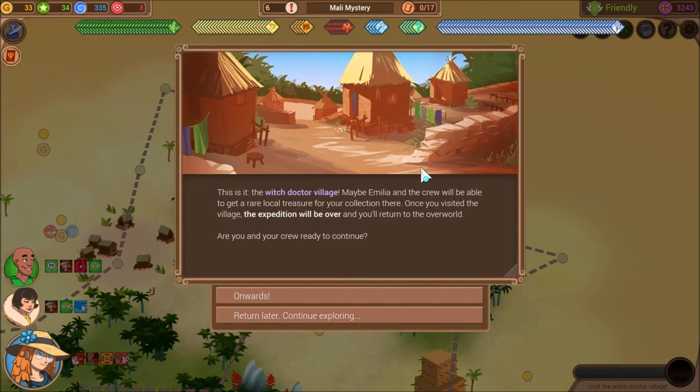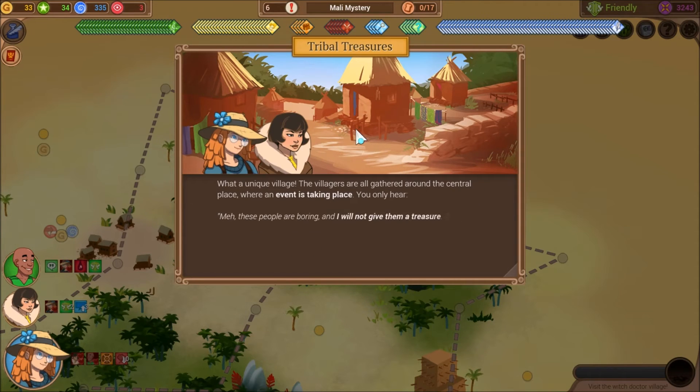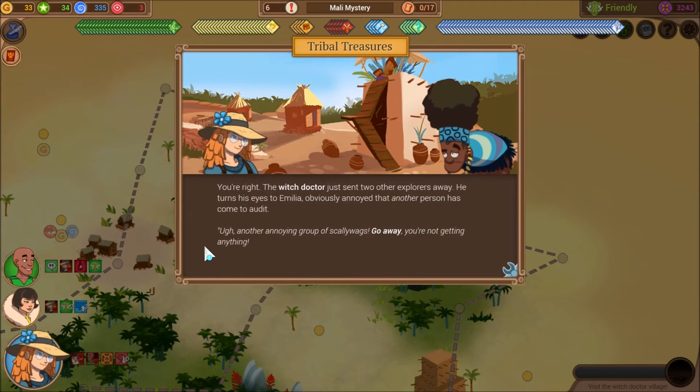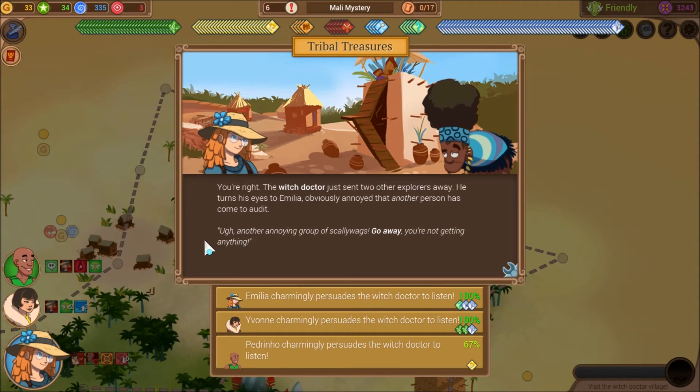This is it — the witch doctor village. Maybe Amelia and the crew will be able to get a rare local treasure for your collection there. What a unique village. The villagers are all gathered around the central place where an event is taking place. 'Meh, these people are boring and I will not give them a treasure. Send them away.' That must be the witch doctor. The witch doctor just sent two other explorers away and turns his eyes to Amelia, obviously annoyed. 'Ugh, another annoying group of scaliwags. Go away — you're not getting anything.'